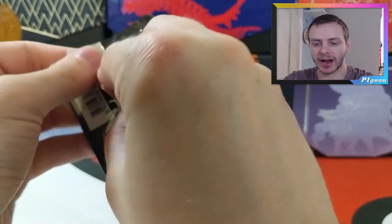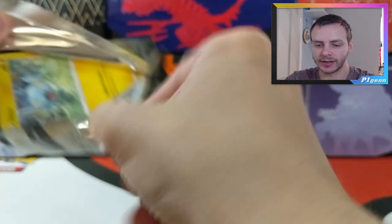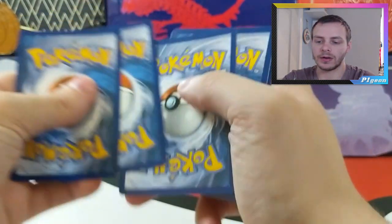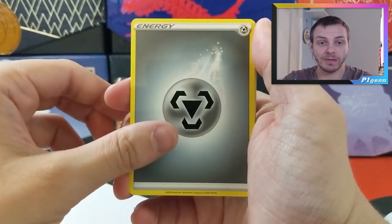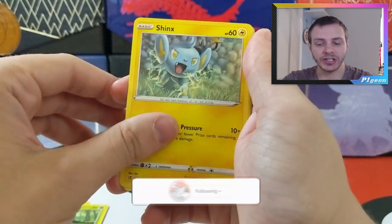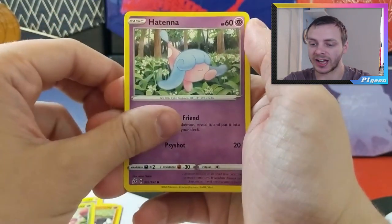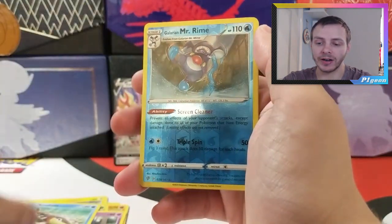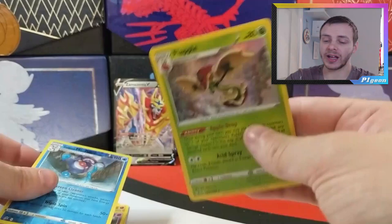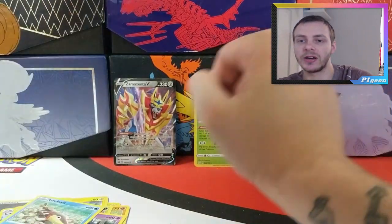Moving on to our second pack which has got Rillaboom on the pack art. Rillaboom being my Sword and Shield starter — well, Grookey was my starter, so Grookey, hashtag Grookey gang. We have Metal Energy, Capture Energy, Charjabug, Shuckle, Shinx, Glimmet, cute little Applin — I love Applin, especially in Pokémon Snap — Hatenna, Arrokuda, Reverse Holo Mr. Rime, and our rare is a Holo Flapple! I love Flapple and Appletun, I absolutely love the designs — such great Pokémon.